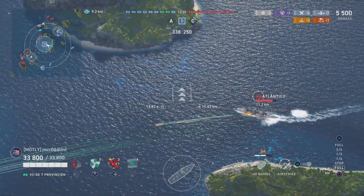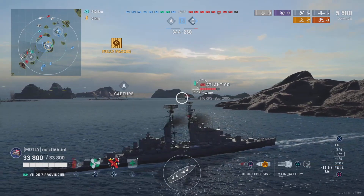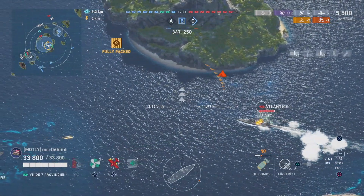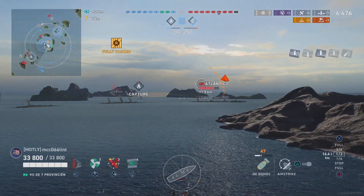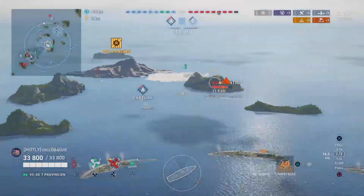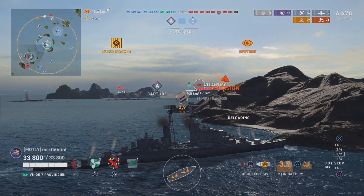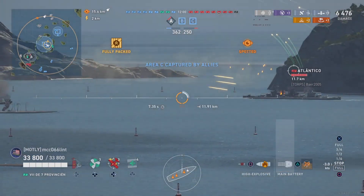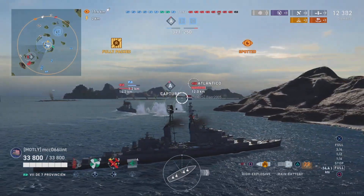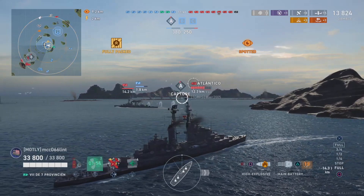Hits Atlantico, sets a fire, and they've taken the Bravo cap. Shannon is deciding whether to do another airstrike on Atlantico. I was playing with Shannon during the week and he mentioned Atlantico has an AA build — she's pretty lethal to aircraft in that configuration, arguably one of the best AA cruisers at tier 7. Engine boost activated, fires burning on Atlantico. Blue team have taken both Bravo and Charlie and are starting to pull ahead points-wise.